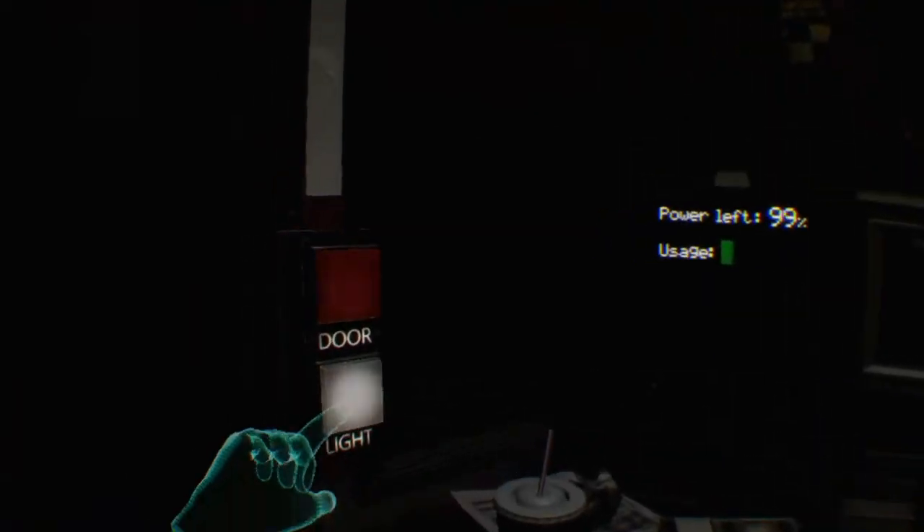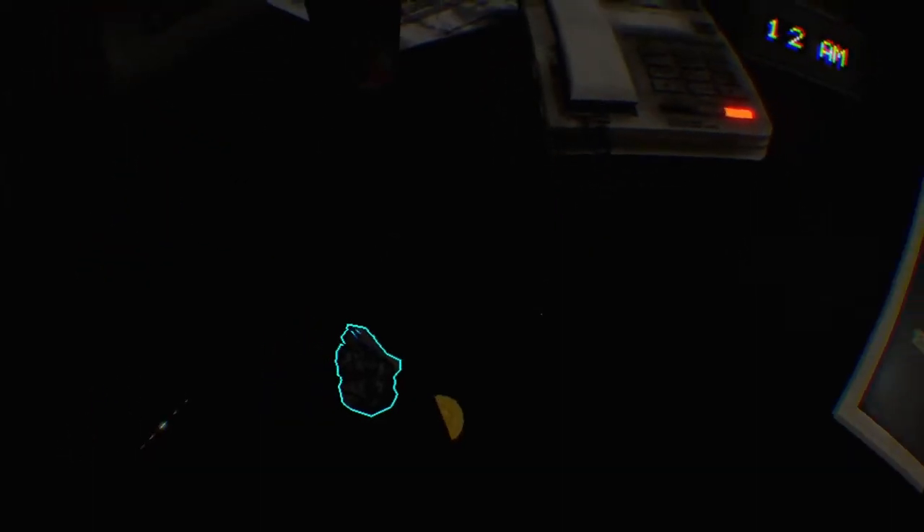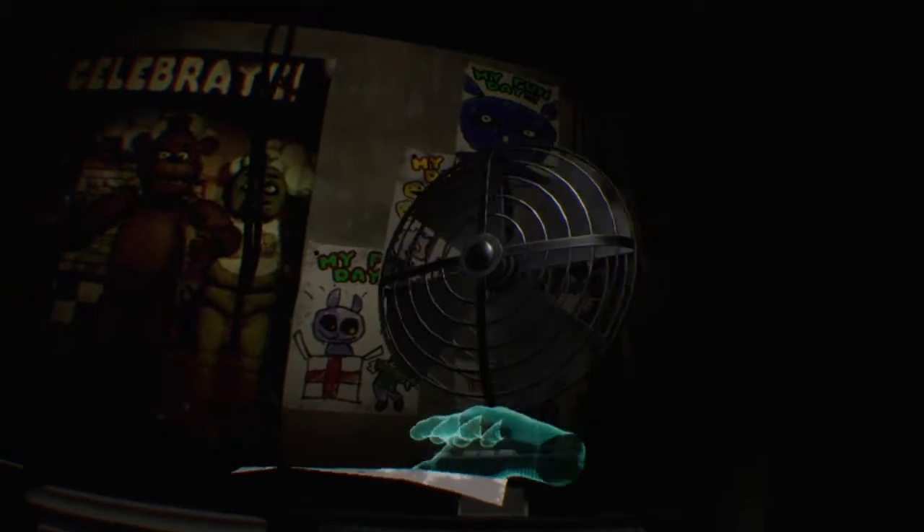Night two is a bit tricky. Hello — if you're hearing this and you made it to day two, congrats. I won't talk as long this time since Freddie and his friends tend to become more active as the week progresses. Not that you would be in any danger of course. Check on the curtain in Pirate Cove from time to time — the character in there seems to be unique in that he becomes more active the longer the camera may be off.